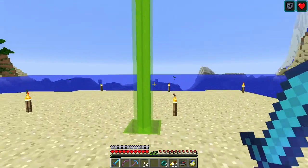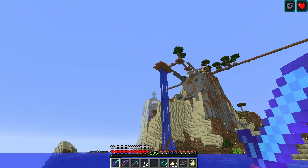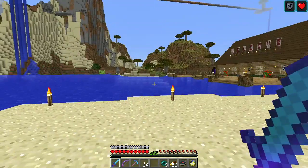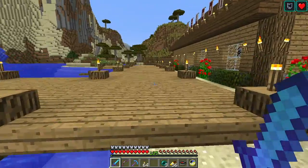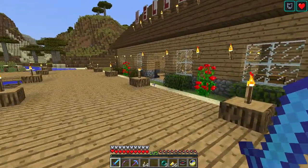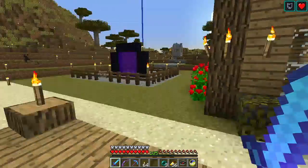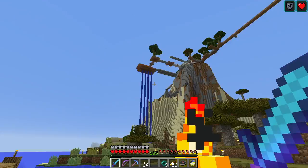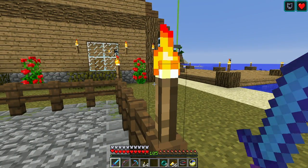I have one more beacon I haven't placed at my base — you can see it right up there with the big tall tree. I want more beacons, so I'll use my newfound knowledge of the looting mechanic when hunting wither skeletons. I do have a Smite V Looting III sword that I'll use on wither skeletons — I just won't be able to one-shot them, and if there are zombie pigmen nearby I have to be careful.